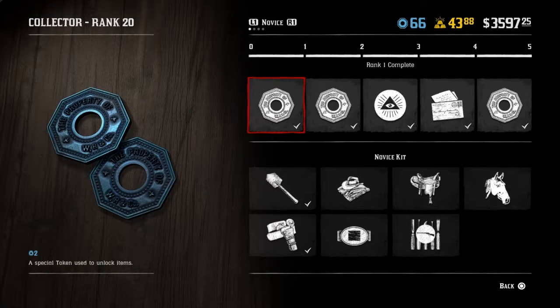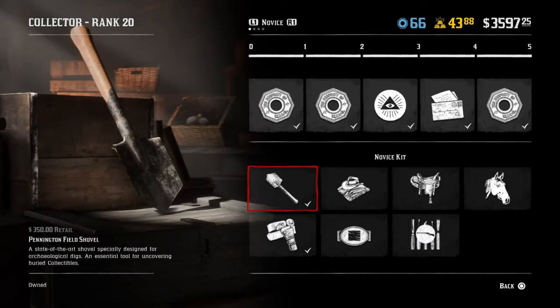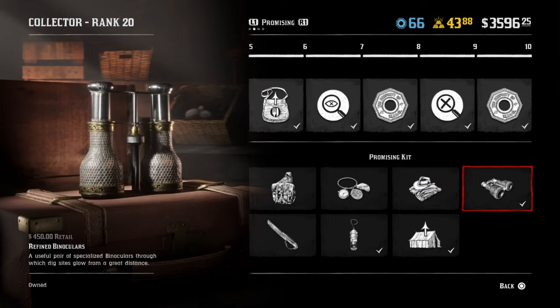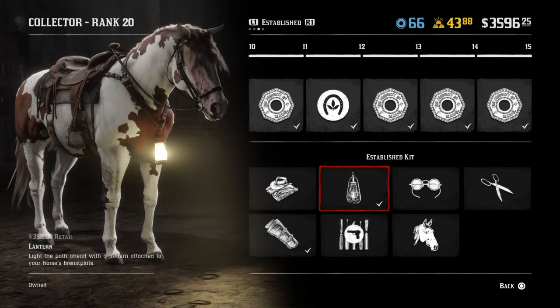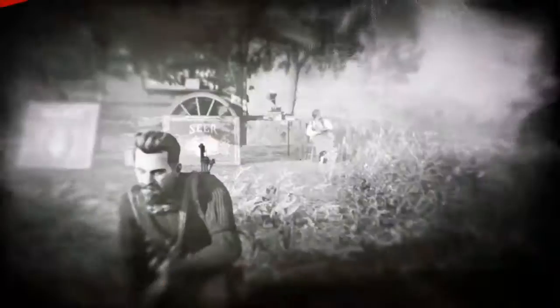First of all, let's take a look at the progress - what you will get when leveling up this role. At level one there's nothing really important, some clothing items. The two important things are the shovel and the metal detector. The rest is cosmetics, saddles, and refined binoculars, which are not as important as the metal detector and the shovel.